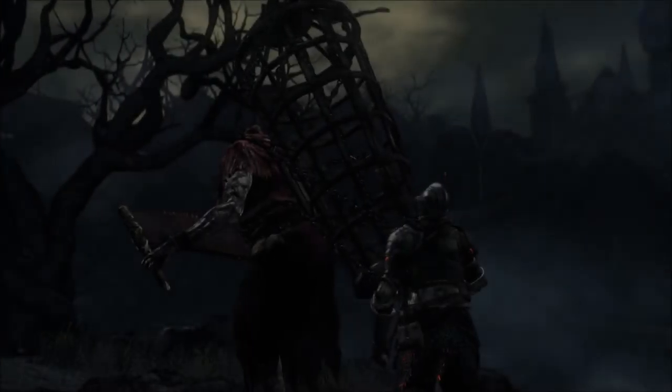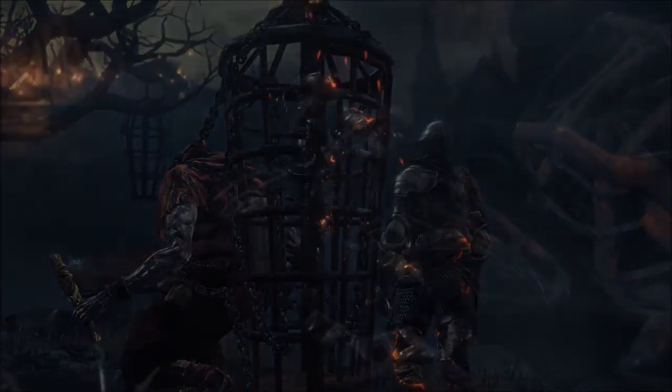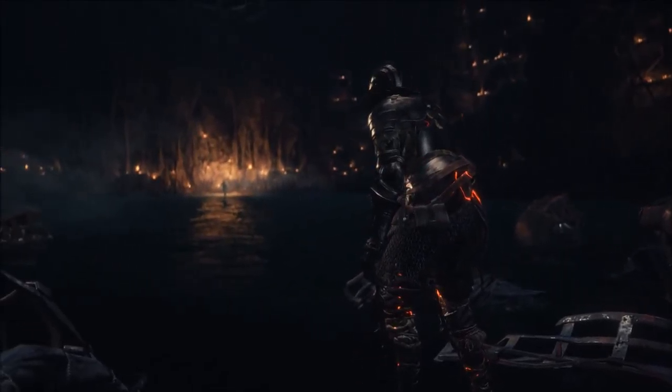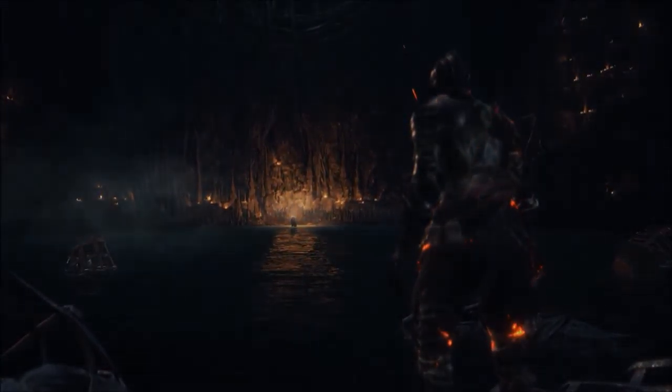When I did this, I didn't realize it meant I was going to be examining the inside of the cage, but I'm glad I decided to do it. From this point, you will be transported to the area below the Curse-Rotted Greatwood boss fight. Here you will find a man named Holy Knight Hodrick, who will start you on the Covenant.